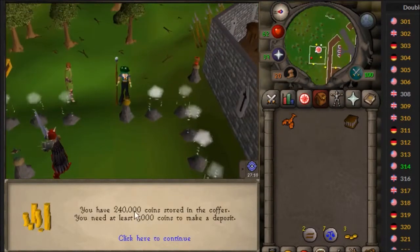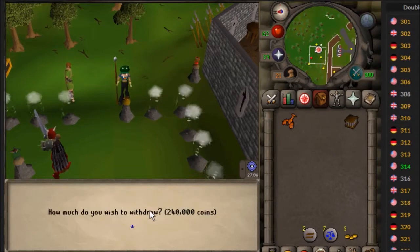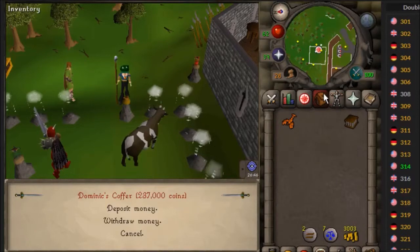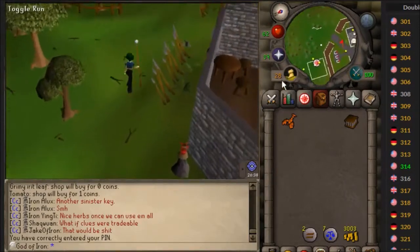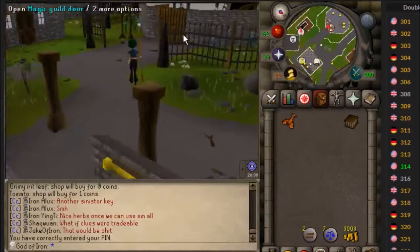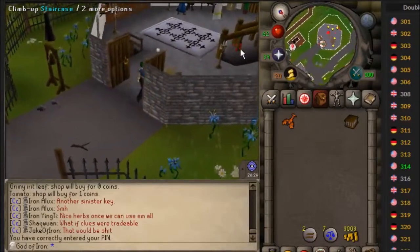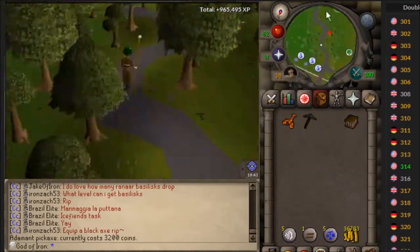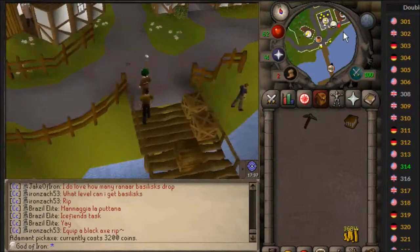I'm going to try to take out 3.2k to buy the addy pickaxe, but you can only put money in and take money out by 1k amounts at the nightmare zone. It costs 7.5k to go into the resource area, and then it costs 50 gold pieces per item that you want the guy in there to note. So if you're going to do this method, make sure to bring more cash. And it is going to be in the wild, so don't bring too much cash because you can get PKed. So I'll buy the pickaxe and then go fish some food before I head out there.